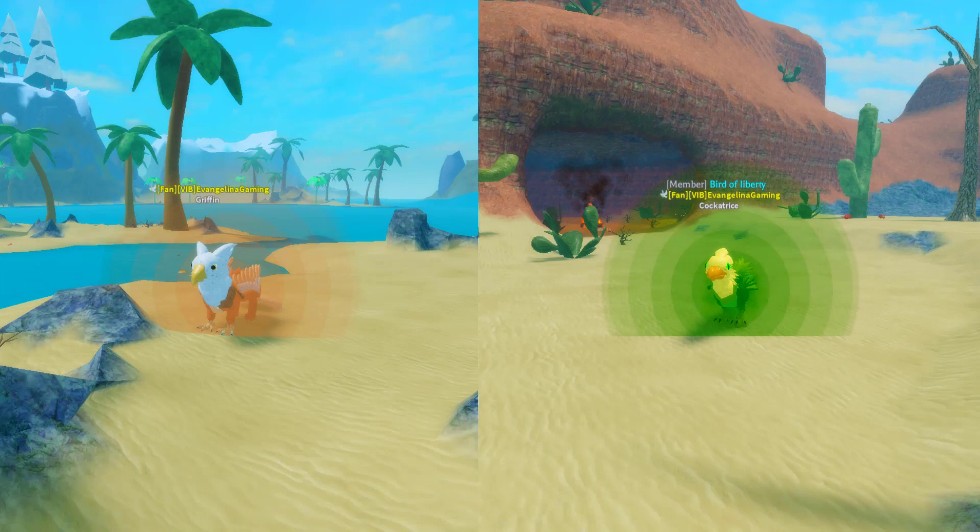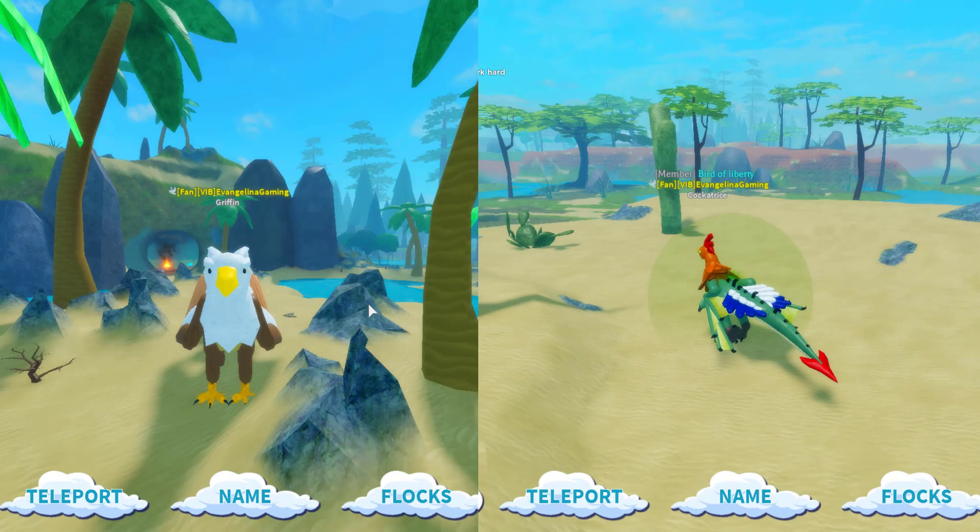Let's keep our current colours for both of them and hatch them and grow them up. Now we have the Gryphon adult and Cockatrice adult.